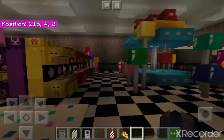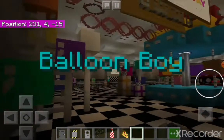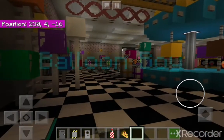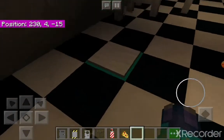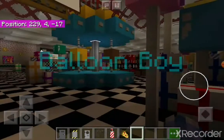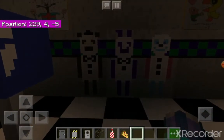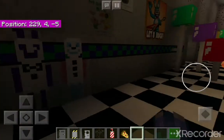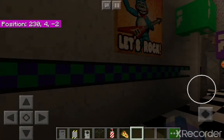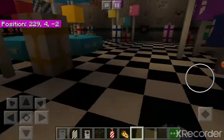This is just the area where Balloon Boy is. The person who created the map could not add the actual characters, so they just placed name labels down. Here are just the cameras, like in the game. Here's the ferris wheel. There's also a paper pals area — I never knew this, but the paper pals are placed here and also in a different location.